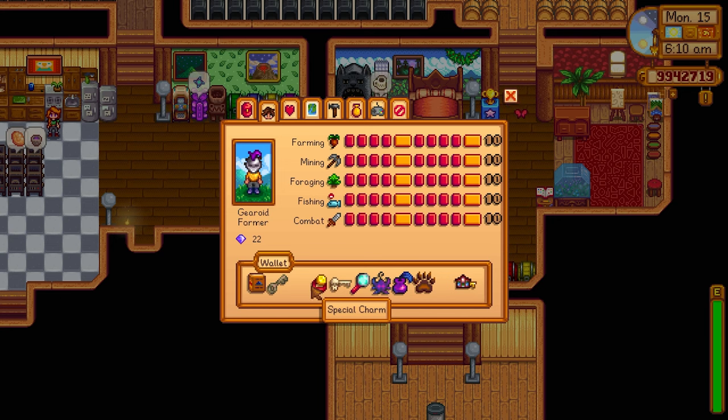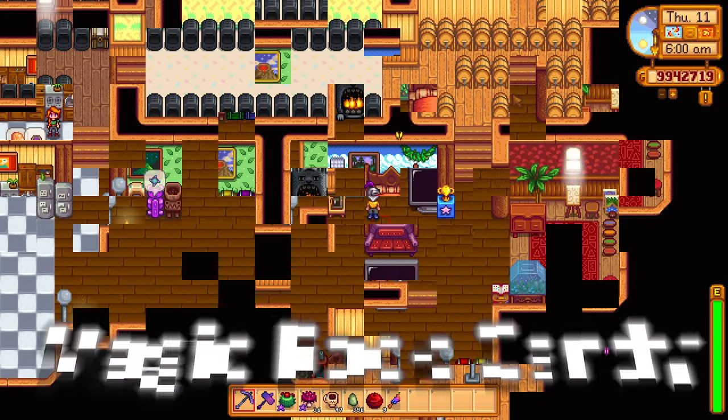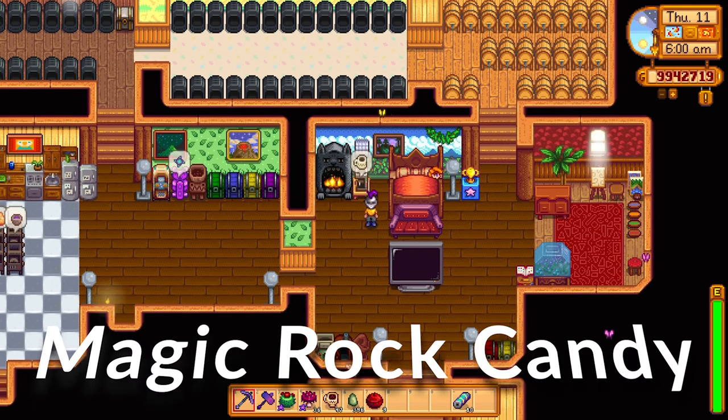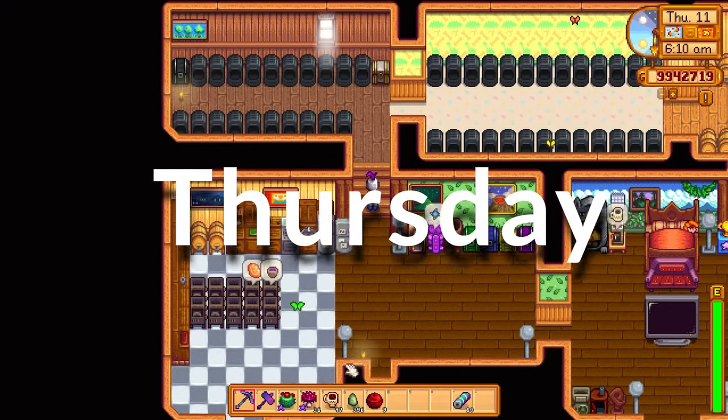The special charm is a passive item and it goes into your wallet. Rabbit's foot can be gotten from rabbits, especially rabbits that have high friendship, and they can also be gotten from serpents in the Skull Cavern.